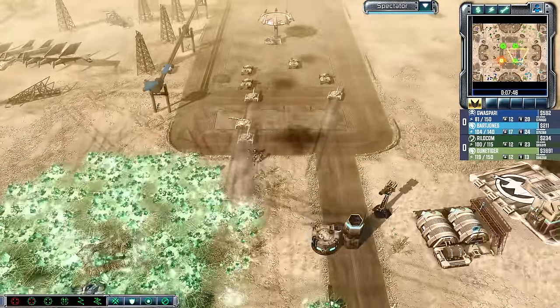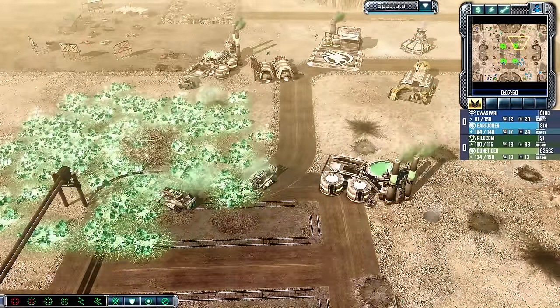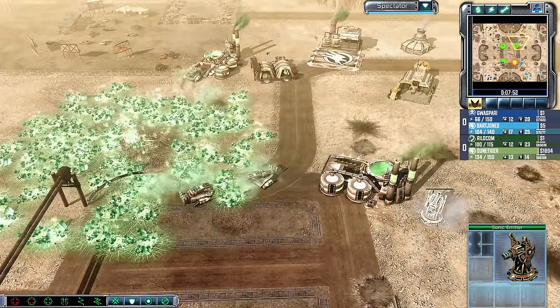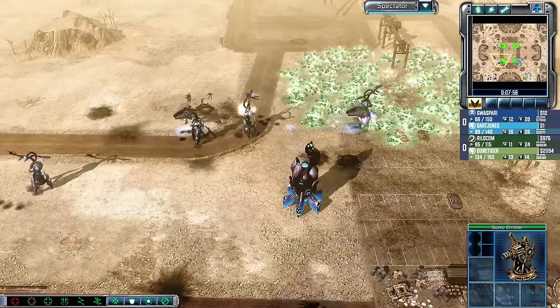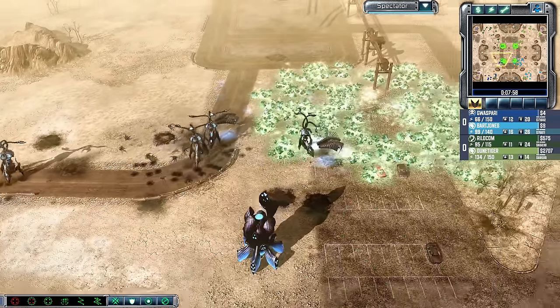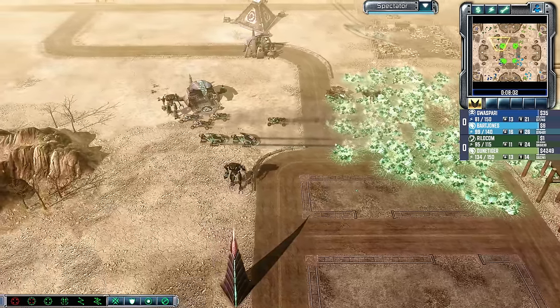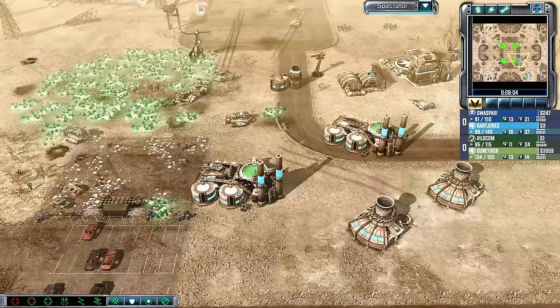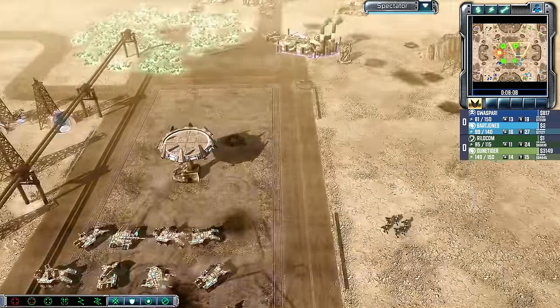Guaspari pulls his defense over to the east side of the map but might be outmatched — only two tripods against a lot of Scorps. This is a Nod player so the Scorps could get laser capacitors at any point. GDI and Nod joining forces, bringing their armies together to stomp the southern half of the map. Buzzers come in to go for the Rockets, Tripods move into better position. Bart Jones holds the defense with only AP ammo, pushing back the northern team. Rildcom and Doontiger's attack falls flat without doing critical damage.